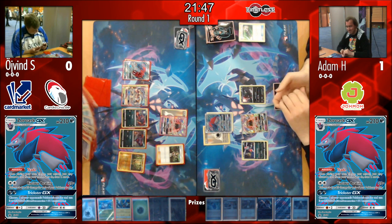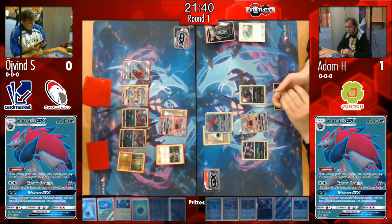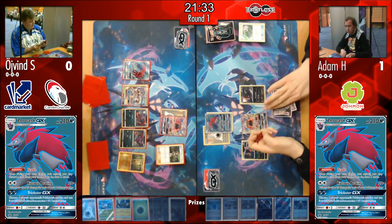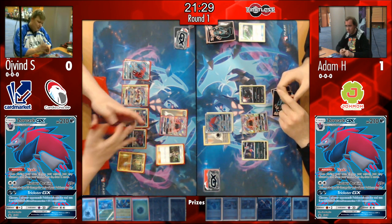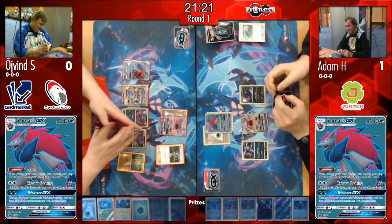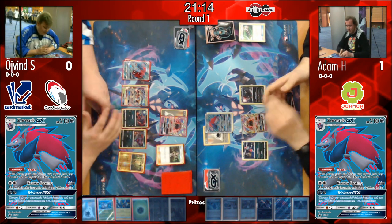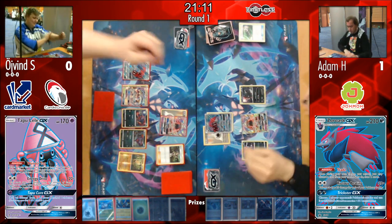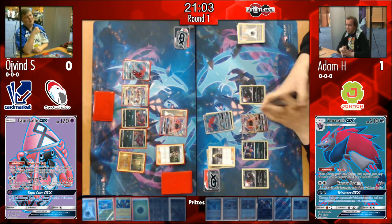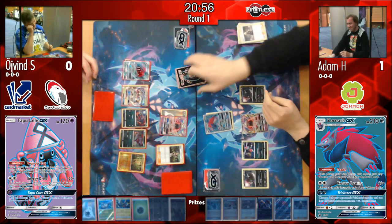Øyvind plays a Mallow — possibly for a Max Potion, though the necessity is questionable right now since Zoroark isn't in two-hit range. Putting Lele into the active could also be a smart play: if Adam uses Riotous Beating Øyvind can Acerola it back, taking away 50 damage from Weavile. Øyvind could also trade it away since he doesn't need it and can reuse his Double Colorless Energy.